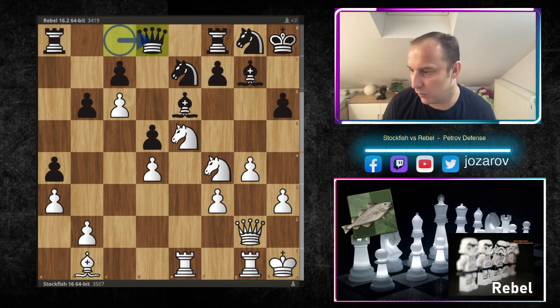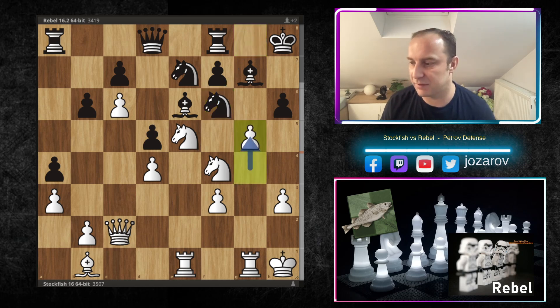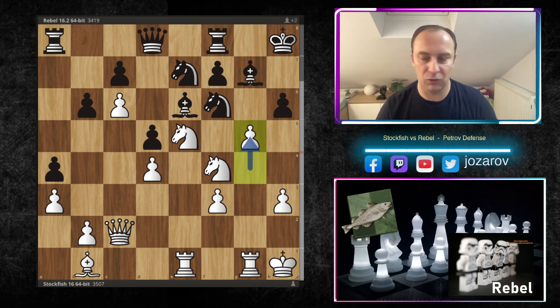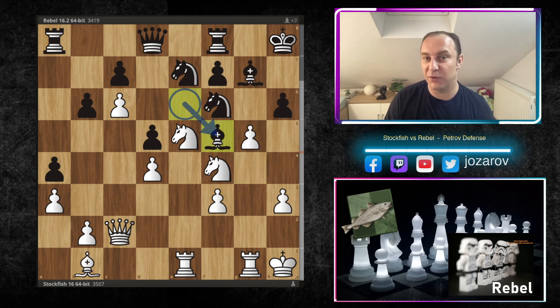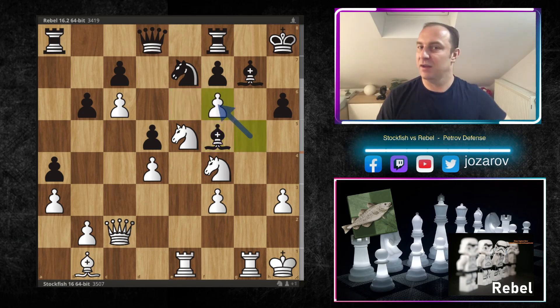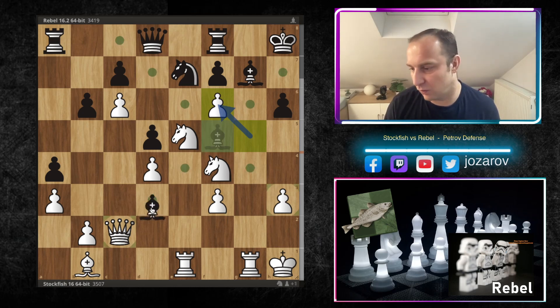Qd8 — again some desperate moves by the Rebel engine. Qc2, you have to play Nf6, and now g5 — the main attacking theme we saw previously — comes into the game in a beautiful way. You have to play Bf5 to compete, but now the fish plays — you can guess — gxf6, sacking the queen. Of course you cannot take the queen.